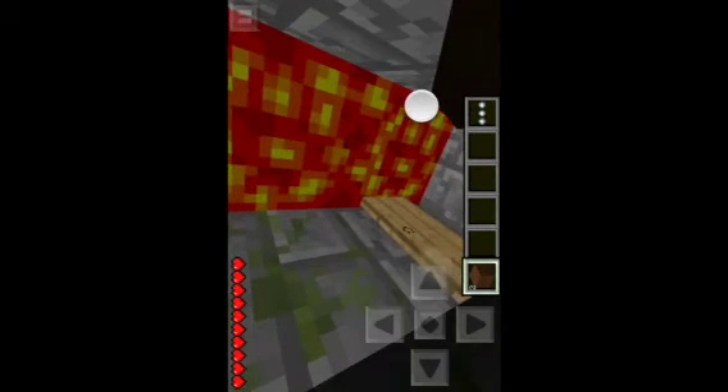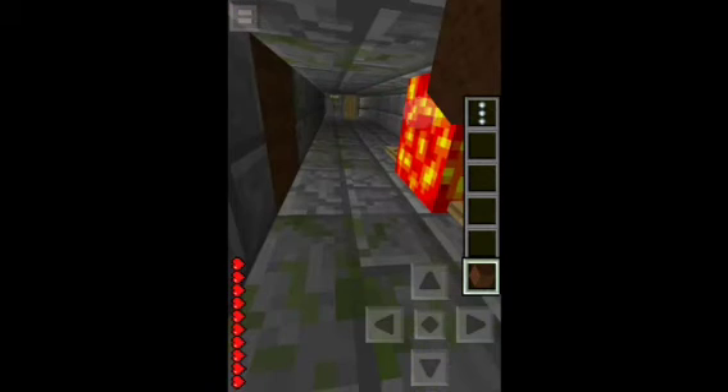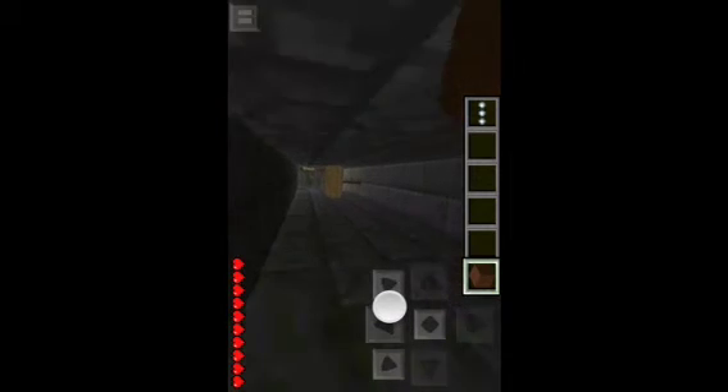I'm probably gonna cut this video off soon because it's the first episode of this adventure map and I don't want to make it too long. Lava — okay, so I have to place a block down. I kind of remember the instructions said not to place or break blocks, but I didn't fully understand. Let's just place that there and wait for the lava.